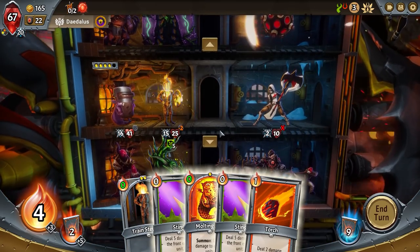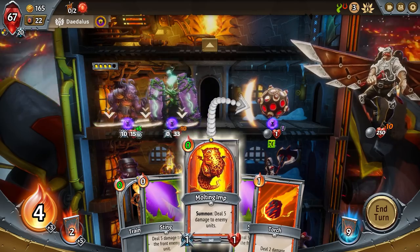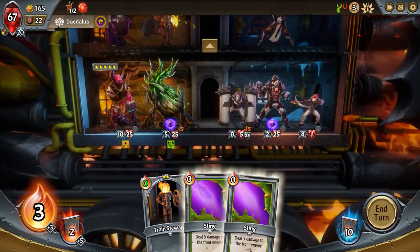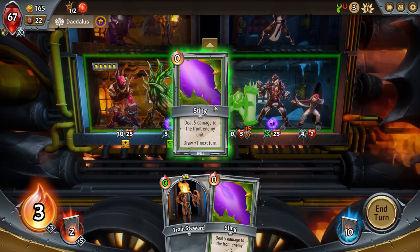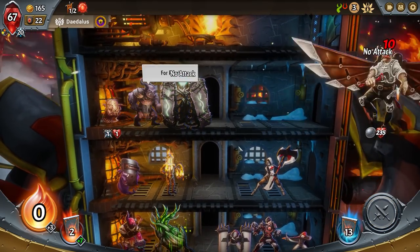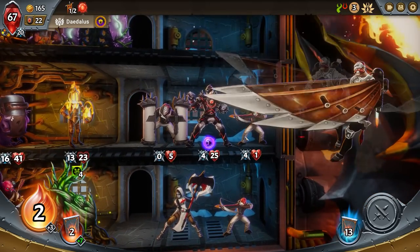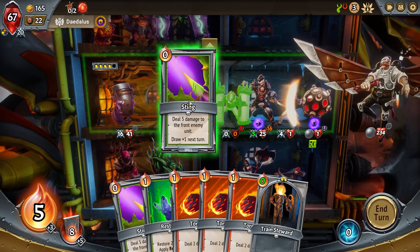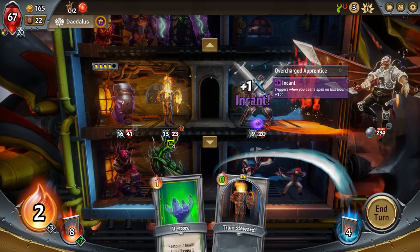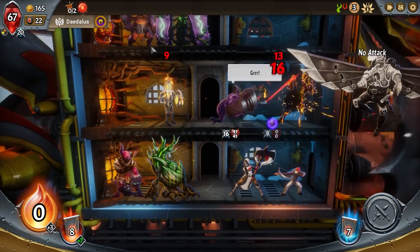Deal five damage to all enemy units — that's really nice. If I put him in the front here — there we go, we could just negate this damage right now. Sting — five damage to everybody. Let's finish this guy off. As you can see, the boss hasn't attacked yet, but on the final stage you'll see how the final attacks work as he moves from the bottom to the top. Let's do sting, another sting, attack, attack — he's getting so strong. My dude is gaining all kinds of armor.